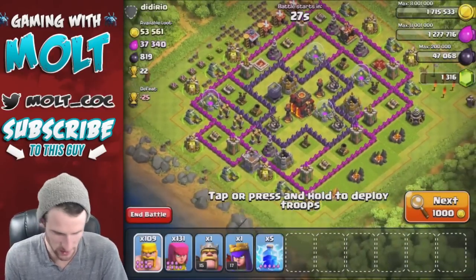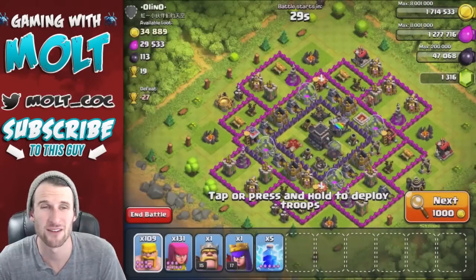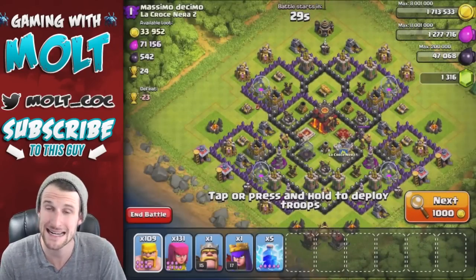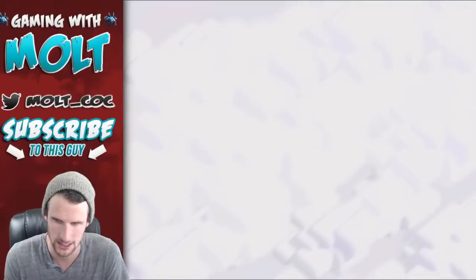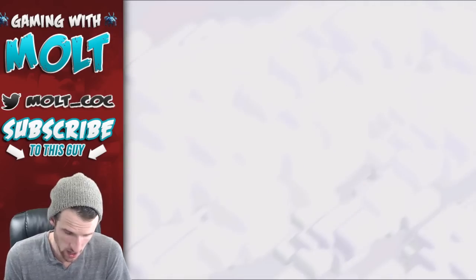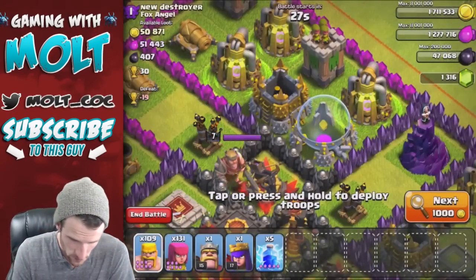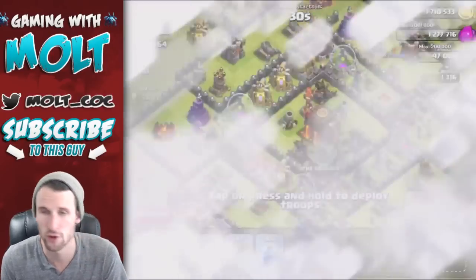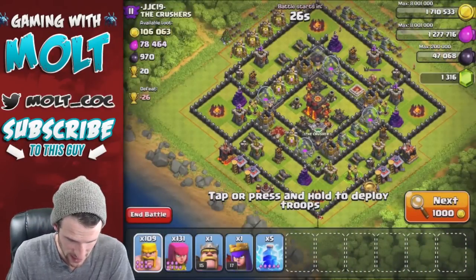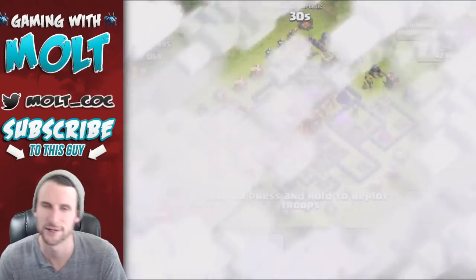I'll be back with you guys in just a couple of seconds once I find a base that has an okay amount of loot that I think I can get with barch. A lot of times especially now as the boost is going on, there's a bunch of people with loot they've forgotten to collect sitting on the outside of their base. All I've got to do is look for the collectors that have little spinning things on them, but that homeboy right there had already collected his. This looks like it might be Nick's base - Nick at Night - it kind of looks like it.